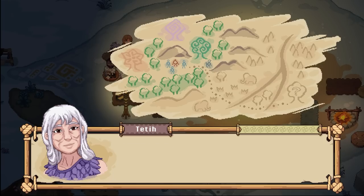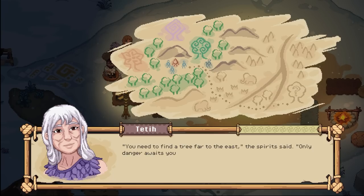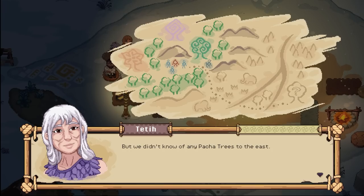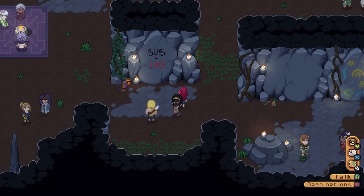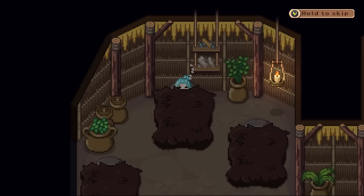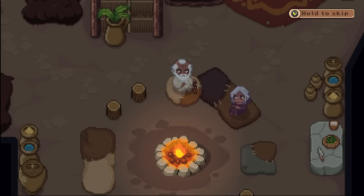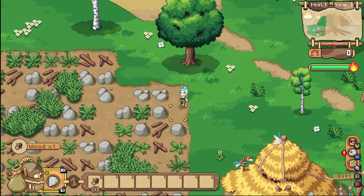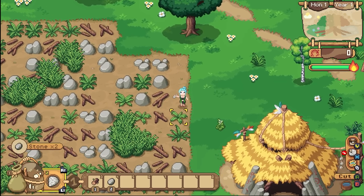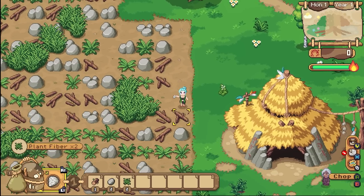The game starts you off on a big bit of land where you and your clan live after Mother Nature, or Pacha, gives you a sign to tell you that you need to move, with the game being focused around connecting with nature itself to help evolve the clan and also uncover the mysteries of Pacha. You start off in a massive shared house with literally nothing to your name, and in order to make a living, you decide to start farming. As this is a prehistoric farming sim, the tools you start off with are literally just a water sack and a sharp rock.